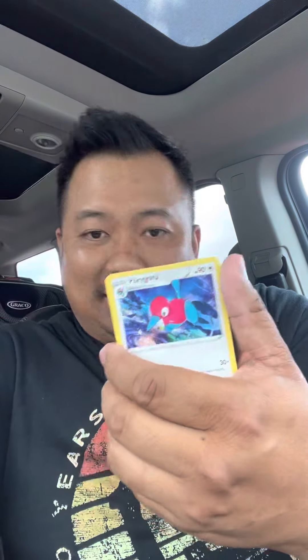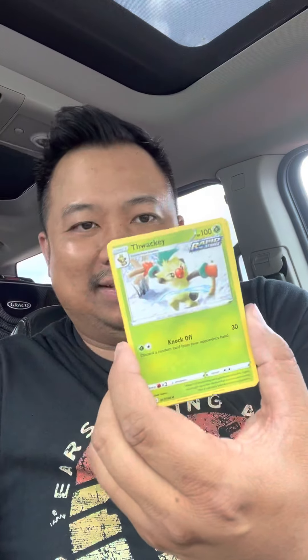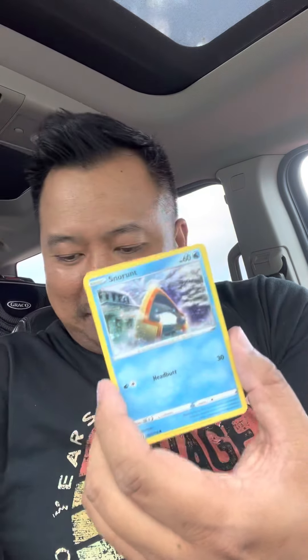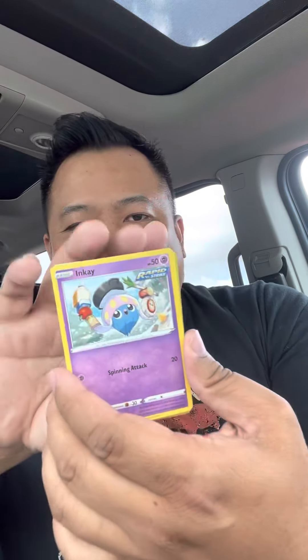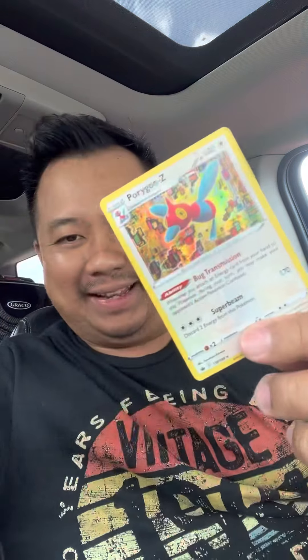Alright, code card — one, two, three, four. Keep going, we're approaching the bottom end and it's a reversal. Paragon Z holo — what in the world! We freaking hit it! Mew VMAX, Fusion Strike — this is it! Yo, thank you, appreciate it Family Dollar!